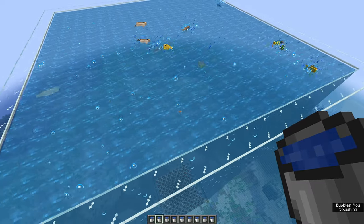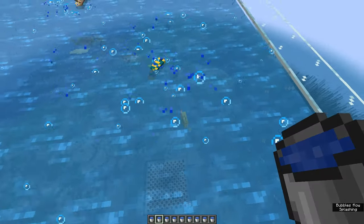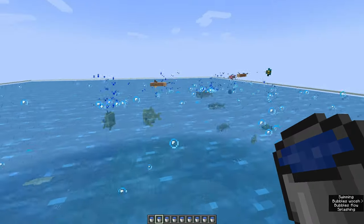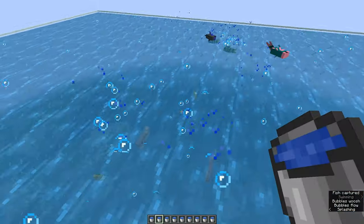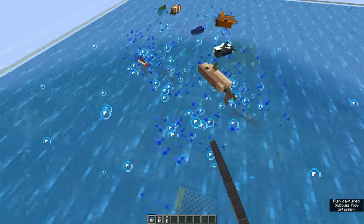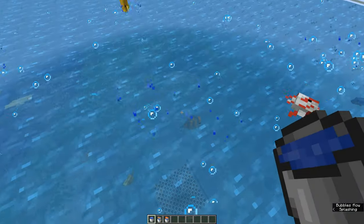When you are ready and go to the top you will see that the first fish are already at the top. Now you can just take a bucket and collect the fish. While you are collecting them new fish will spawn continuously. From time to time fish other than tropical fish will spawn — you can simply kill them or throw them out.